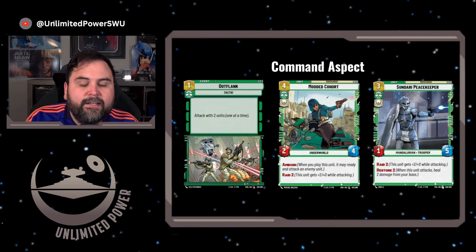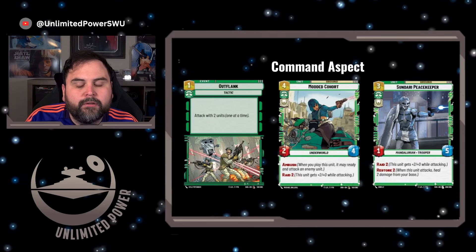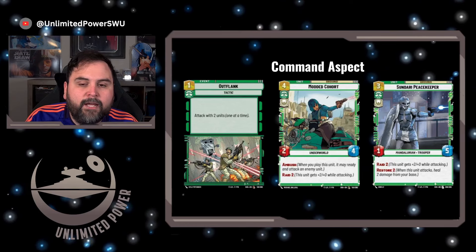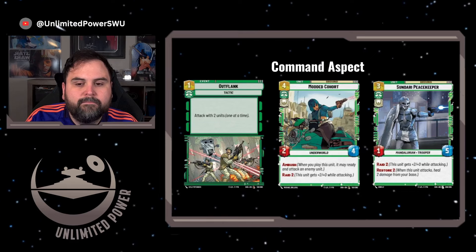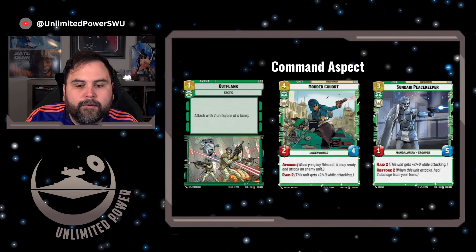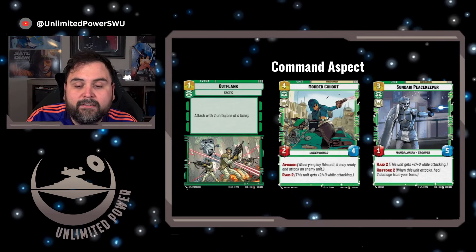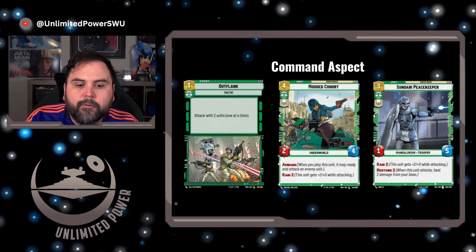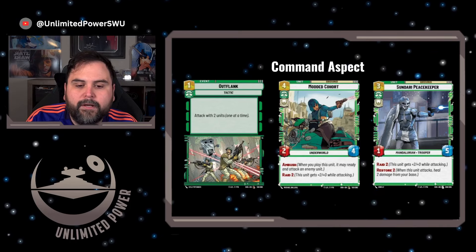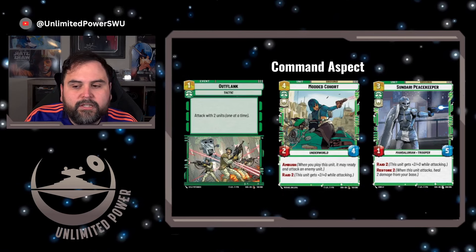In the command aspect, let's look at Outflank. Outflank is really good with aggressive decks because it allows you to attack with units before your opponent can respond and trade into them, giving you the advantage and getting more damage onto your opponent's base. Modded Cohorts is another good one — it's a 2-4, meaning you can upgrade it with Rey to a 3-5. It has Ambush and Raid 2, so after Rey's ability, you can make it a 5-5 when it attacks. Next is Sundari Peacekeeper, a 3-cost 1-5 Mandalorian Trooper. You can use Rey's ability twice here, bringing it up to a 3-7. It has Raid 2 and Restore 2, and Restore is going to be really key throughout this set.